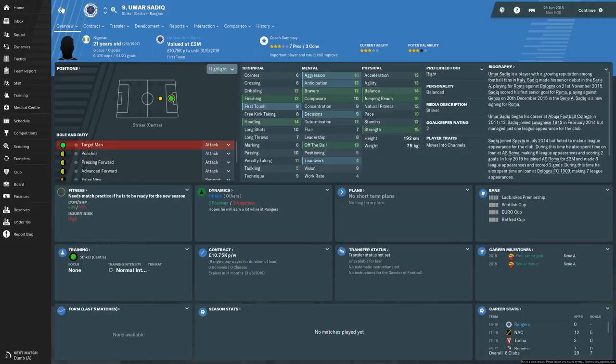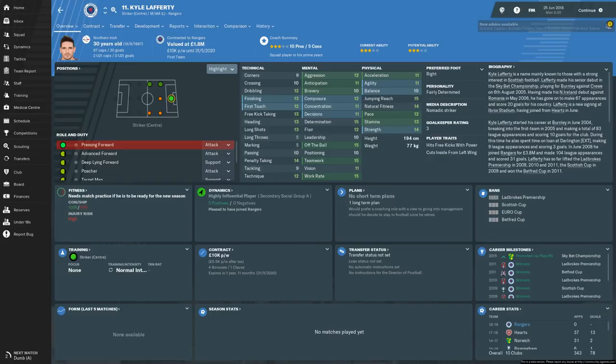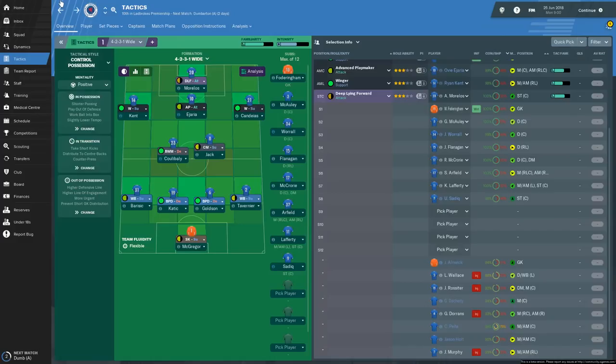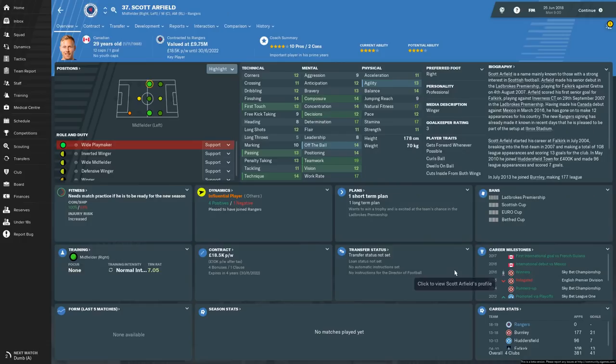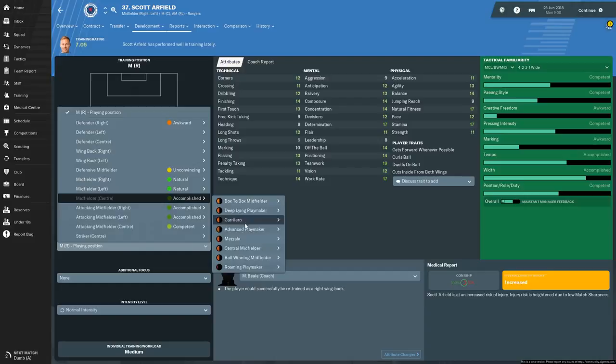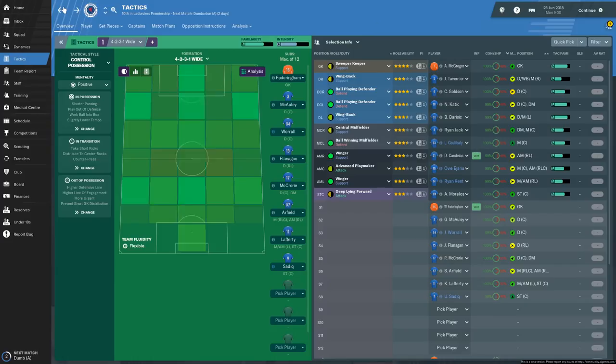Umar Sadiq is a big unit - if we're chasing a game we could maybe throw the ball up to him and see if he can flick it on, but he doesn't look particularly great. Kyle Lafferty is a useful player, I think he could be alright for a season or two. Arfield is a good player, but I don't like him as a wide player. I like my wingers to be pacey, guys who get in about you and run. I don't like this wide playmaker thing. Arfield might be better trained as a central midfield support.